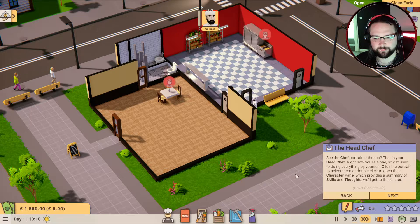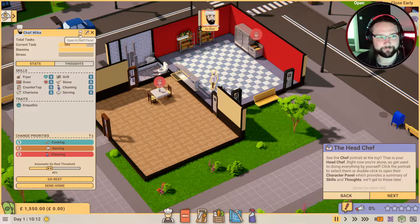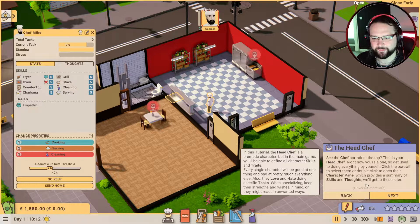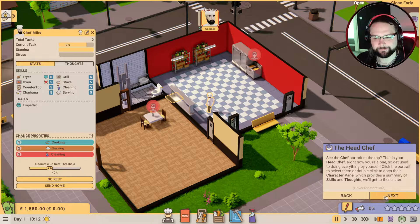See the chef portrait at the top - we have Chef Mike. One, two, and three speed - I love it when games all go with the same buttons. We can rename these - I'm not going to do it in the tutorial, but I'm going to name my chefs after my Patreons and work my way down the list. So our first two chefs will be Shifo and Night Raven. What are you trying to tell me? You're alone, so you get used to doing everything by yourself. Click the portrait to select them, or double-click to open their character panel.